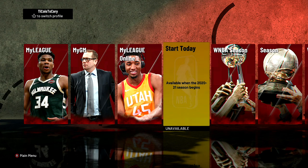Let's jump into today's topics in NBA 2K21 updates. We're going to start with the Start Today option being unavailable. This is another day that the Start Today option is not available — it's unavailable until the 2020-2021 season begins. I'm having people in the comments section continuously and consistently ask me what happened to Start Today, why is Start Today not working.